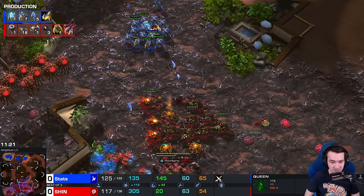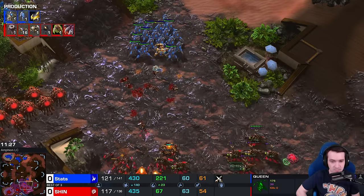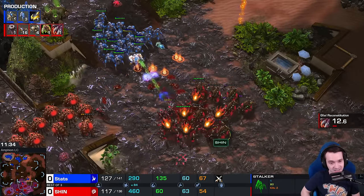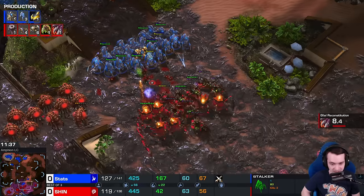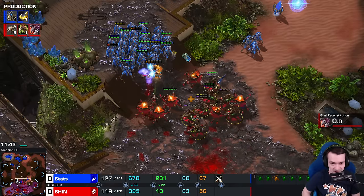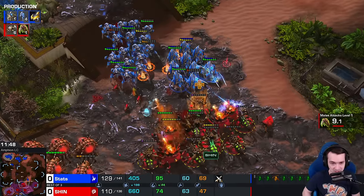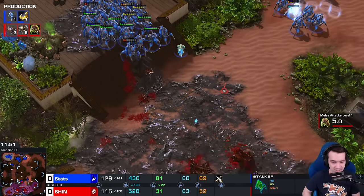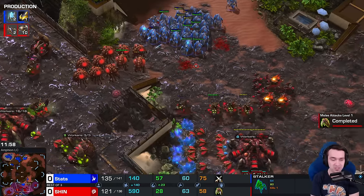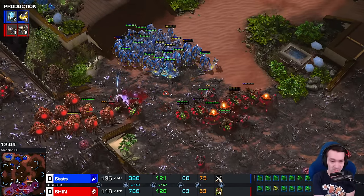The counter-strike is looking deadly. More overlords caught in the crossfire. The immortal at the front. Shin does have enough economy to continue the ravager-ling production, so Stats has to be a little careful about overextending here. The queens are being drained on energy. The immortal will be targeted down - caught out in front. Corrosive bile. The splits are a bit lackluster. But Shin's starting to bleed out supply. It looks like Stats isn't making much progress, but he's pushed back the creep. He's forcing unit production constantly. The queen energy is drained. And there aren't that many zerglings - when the queens are out in the field, you just don't have the larva.